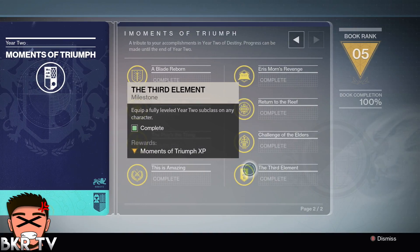The third element is to fully level any year two subclass — so Night Stalker, Sunbreaker, or Stormcaller. Max out all of them or just one of them, either way counts.